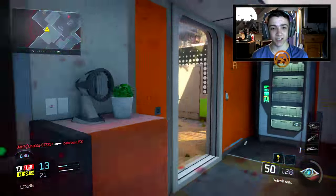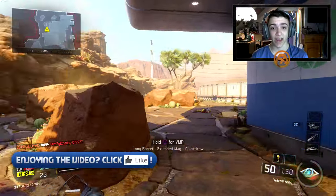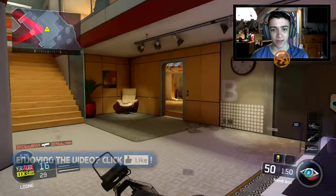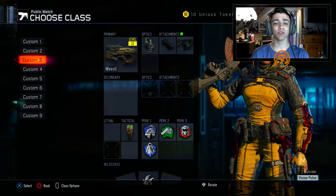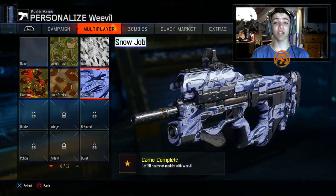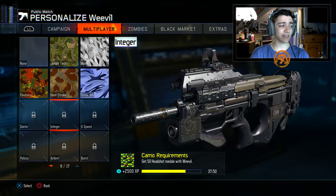The red dot on the Weevil seriously works wonders for getting headshots. This is kind of a piece of cake, honestly. Not too bad of a start just using the Weevil and going for headshots — it's a pretty awesome weapon for that. I think I'm going to enjoy getting headshots with the Weevil. It's going to be pretty smooth. We did get Snow Job, and we're really close to Dante.